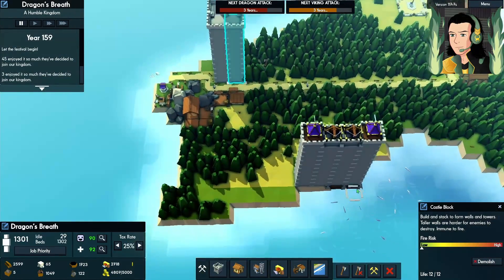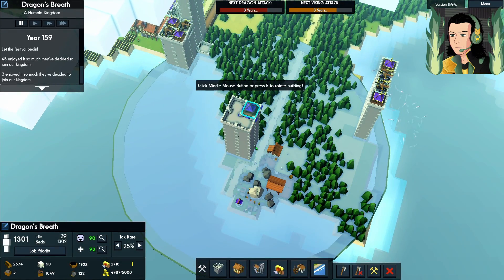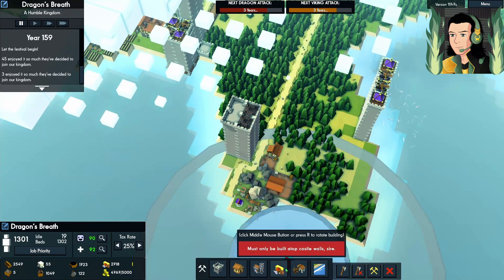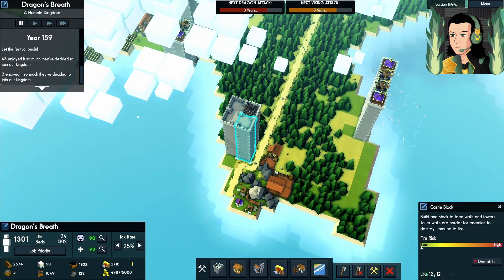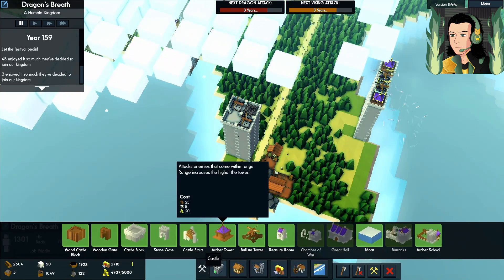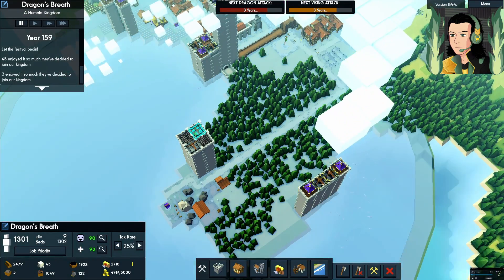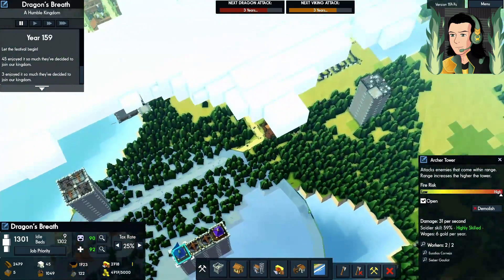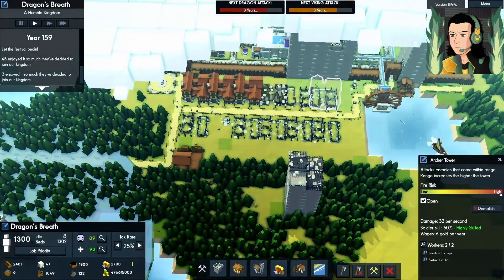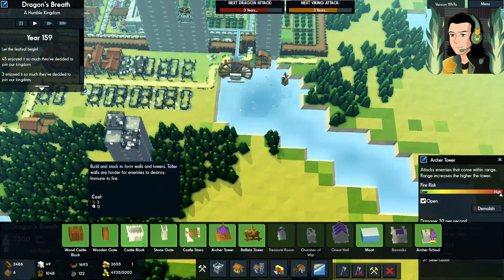How tall are you? Twelve. Let's see — we want maybe archers here, archers here, and then ballistas. Let's keep it even — ballista, and then another archer. So now we have nice overlapping fields of fire. This is coming along. I'm going to have to tear down all of this eventually, so I need to be planning for that.